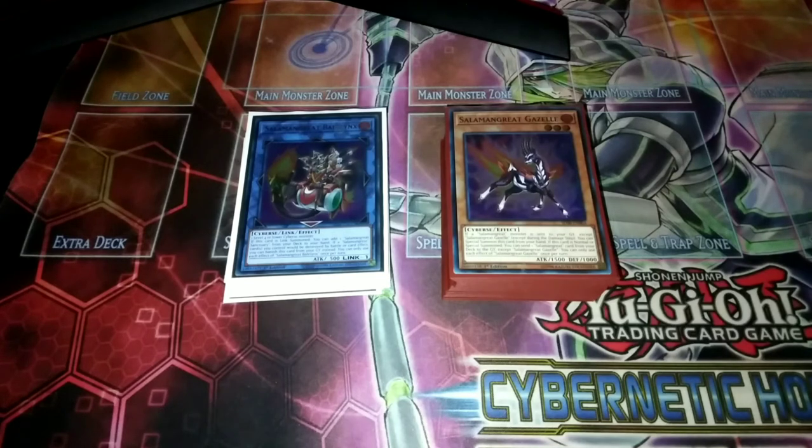I'm bringing you my Salamangreat deck profile update. Bandless brought back Mirage Stallio — it's a W for me. I don't think it's really going to change much about the deck though, but it's nice to see Mirage Stallio back. It makes things a little bit easier whenever you're going first, it definitely makes things a tad bit simpler. As for going second, you're not really going to want to go into it if you're trying to OTK, because it's going to lock you into fire type — or it locks you into Salamangreat monsters, I can't remember which one it was. But I did add it to the deck and I did change up my Salamangreat deck a little bit.